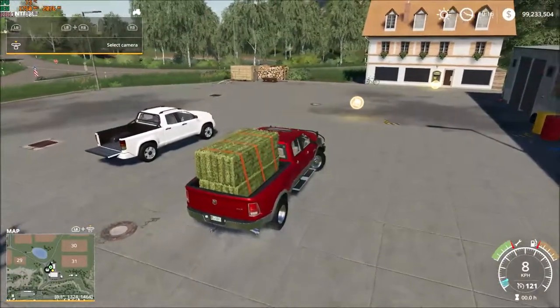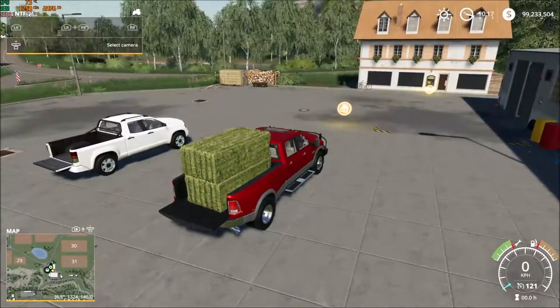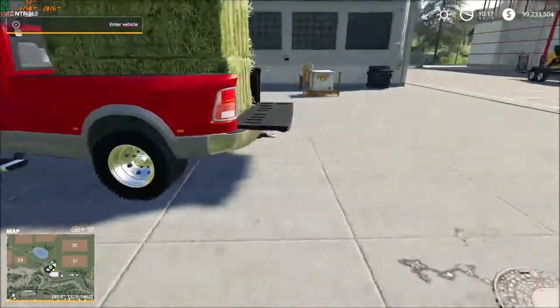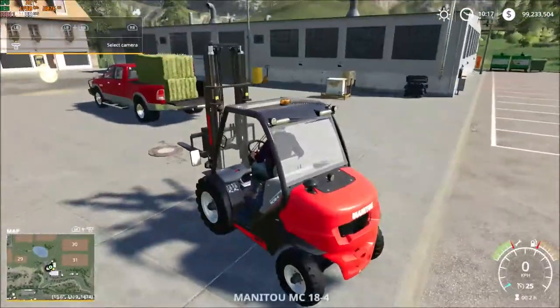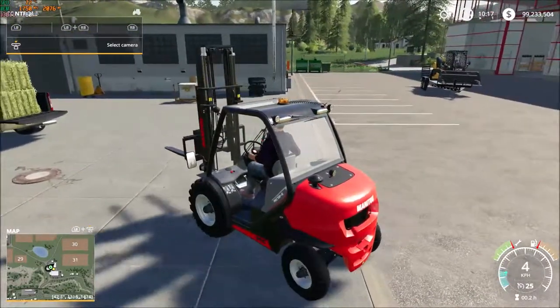We'll come down, fold that tailgate down again, undo those fastening belts, and unload our RAM. That's test number two passed with flying colors.